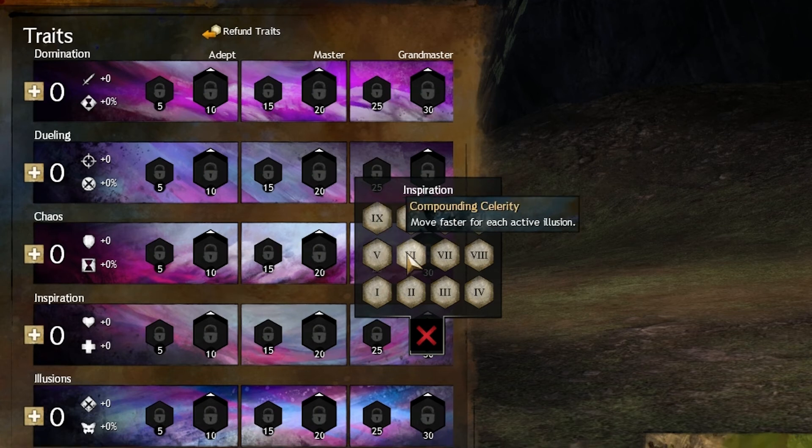Compounding Celerity — this is an okay trait. The only way I could see it being really useful is if you have to chase people, but if you're chasing people you're most likely not going to have illusions on them, so it's really a skip.